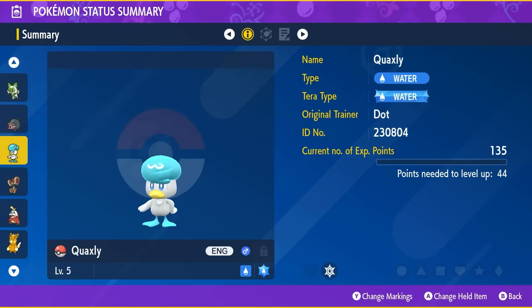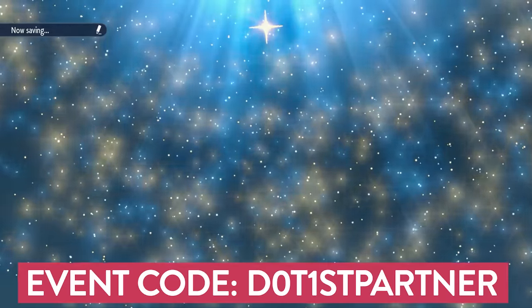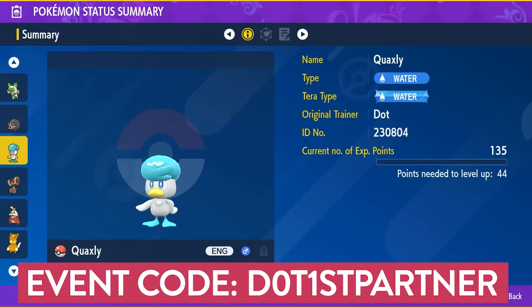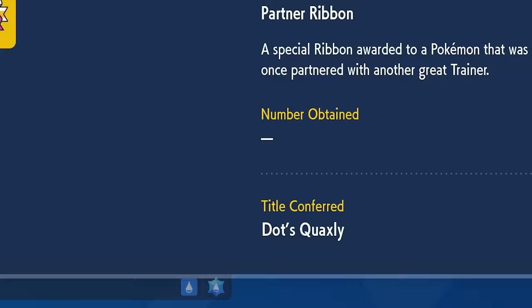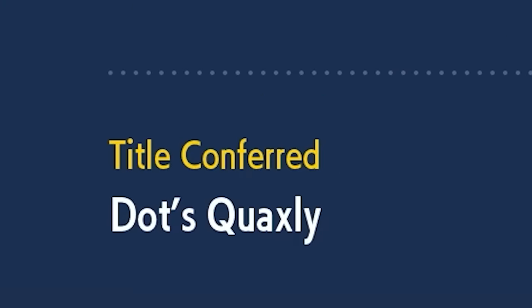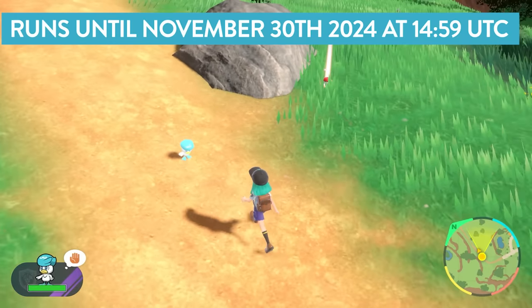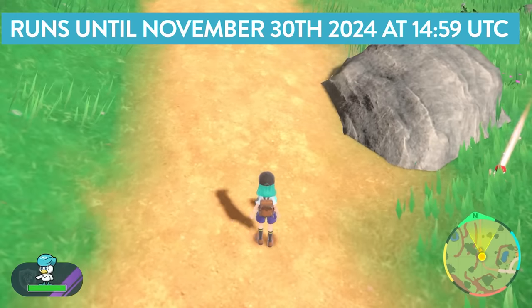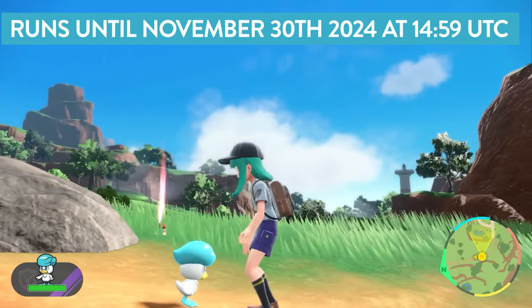The first Mystery Gift that is ending before any others in today's video is a level 5 Quaxly. Using the code DOTSFIRSTPARTNER will give you this Mystery Gift Pokemon, and it comes in a Pokeball, also having the Partner Ribbon. When this is active and you send it out into battle, it will state DOTS Quaxly, which is a nice feature and a huge nod to the Pokemon anime series. This event will run until the 30th of November 2024, so not long to grab this one.